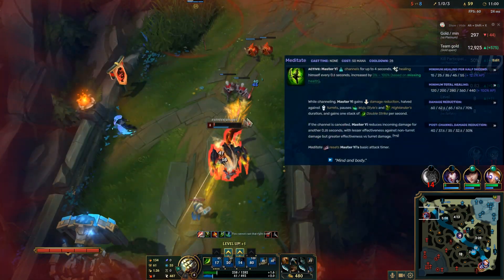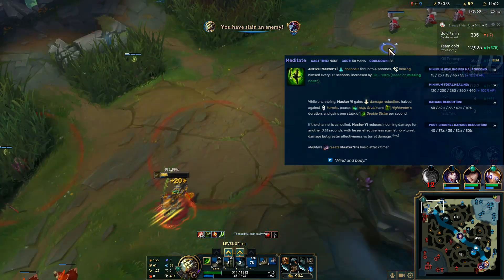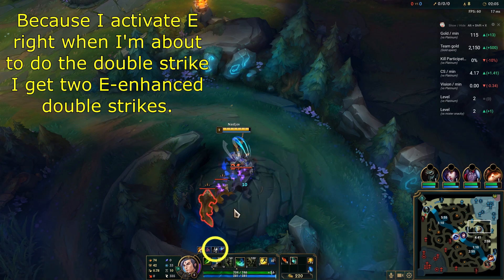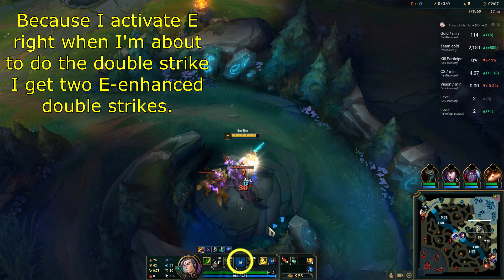You can also combine this with your W, which over its duration gives you stacks of the passive. Also remember that your E and R don't run out while you meditate, so you can freely decide how long you want to use it without worrying about your other spells.